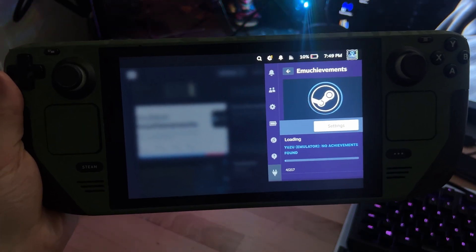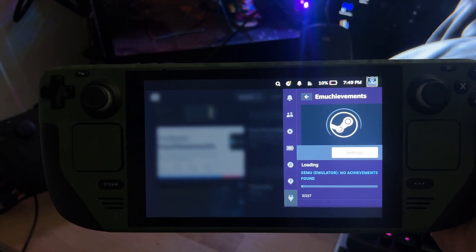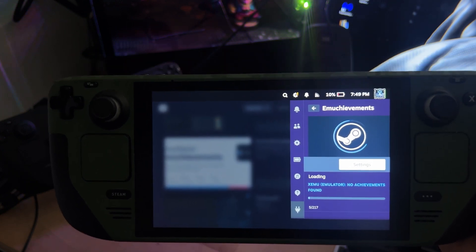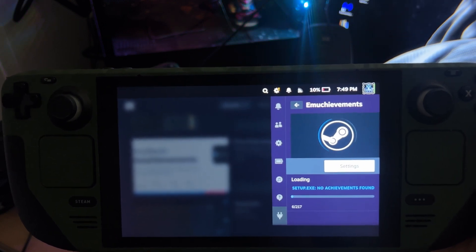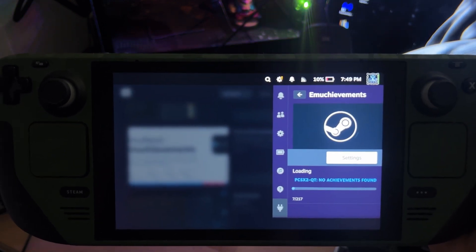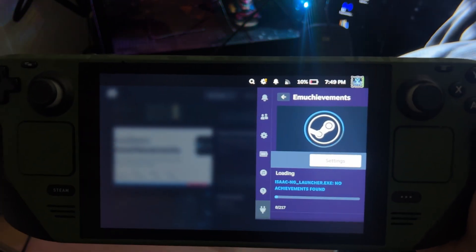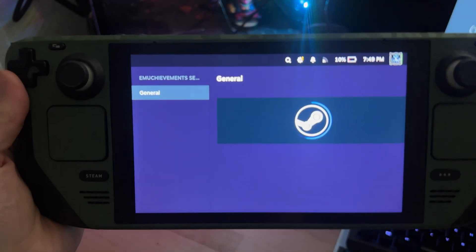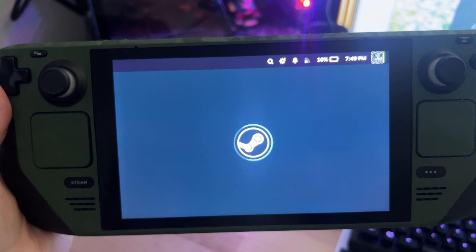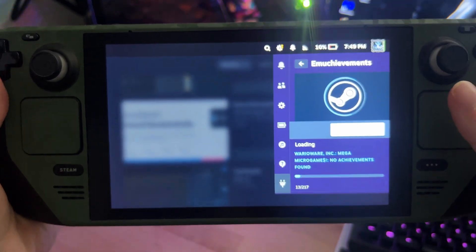If you love achievements like me, then RAchievements might be a good plugin for you. If you run a lot of retro gaming emulators and older games, RAchievements is a really good website where you can unlock achievements and sign in to track them. You have to have signed in on RetroArch or the PlayStation 2 emulator in the settings. You just download the RAchievements plugin and it will give you all of your games and let you check your achievement progress.